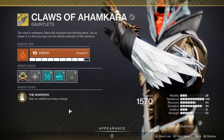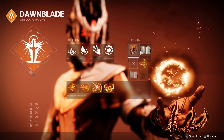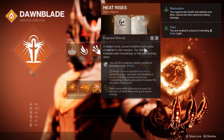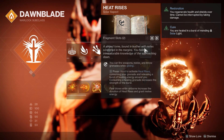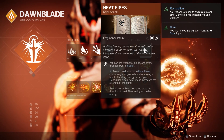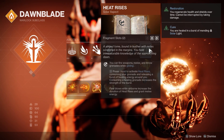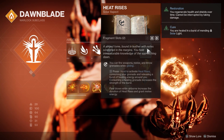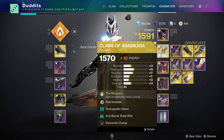What Claws of Ahamkara does is give you an additional melee charge, so you're going to have two melee charges up all the time. If you run it with Heat Rises, the bottom perk reads: final blows while airborne increase the duration of Heat Rises and grant melee energy. So as long as you get kills in the air — you don't even have to be floating, just jump as you're about to kill something — you'll get chunks of melee energy back.